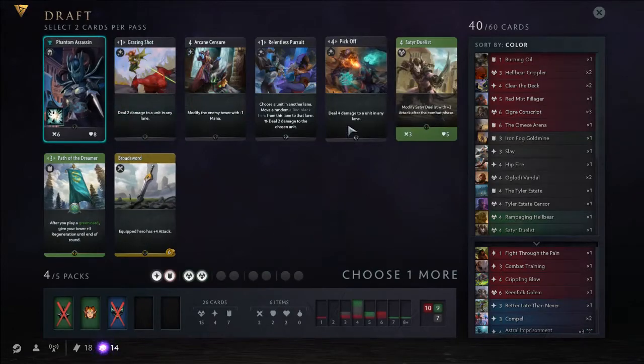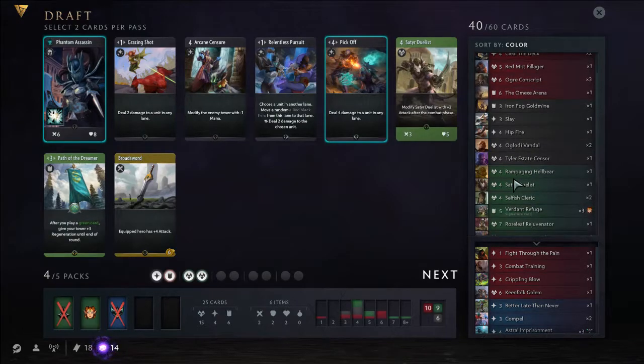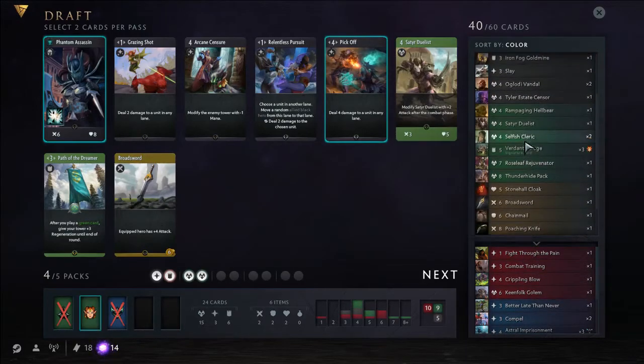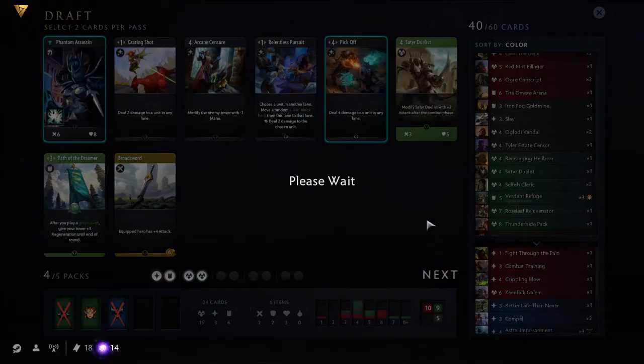PA — definitely gonna pick that up, together with Pick Off. Could pick another Satyr. So it looks like I'm splashing black. I already have enough good cards. Or maybe I could pick Pick Off instead of Hip Fire — and take the Satyr. I think it's fine for now.